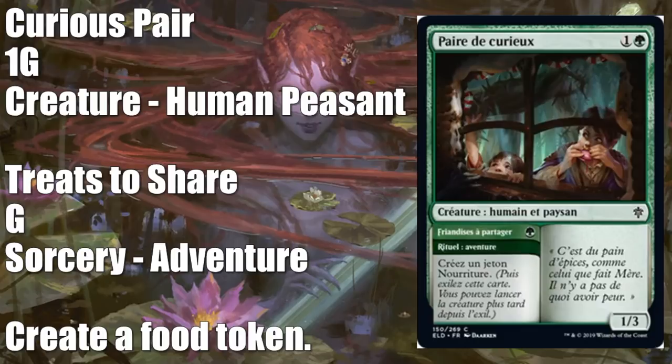Curious Pair comes to us from a French language preview card. Not a lot to say about this one. There's definitely going to be some kind of food token draft deck out there, and if you're playing that deck, this will be just fine for you. A cheap way to get a food token on the battlefield as early as turn one for just one green if you use the Treats to Share portion of the card. After that, you've got a 1/3 creature that gums up the ground a little bit for two.